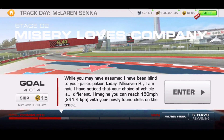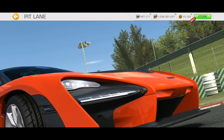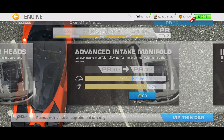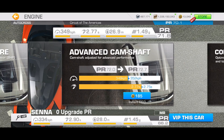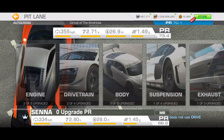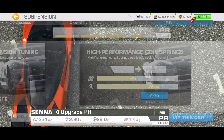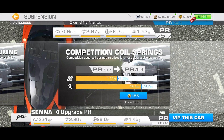Here we are at Stage 2.4 of Track Day, and there is a minimum PR requirement of 70.1. That is six of the seven tier one upgrades. I saw a short offer in the game where if you bought upgrades, they would instantly be applied, so I went back to watch my update 8.3 video.